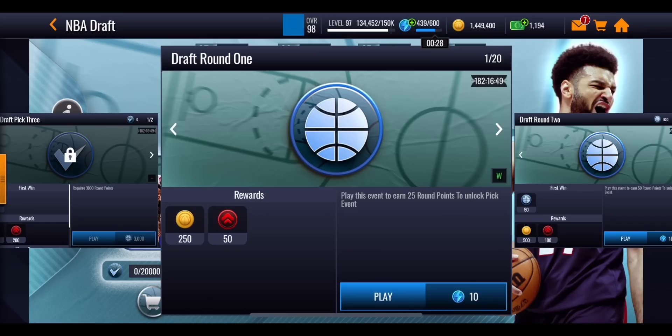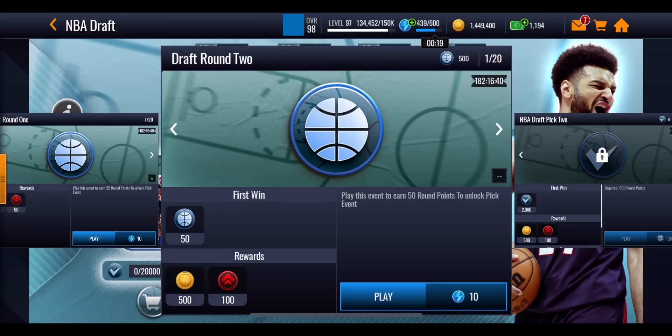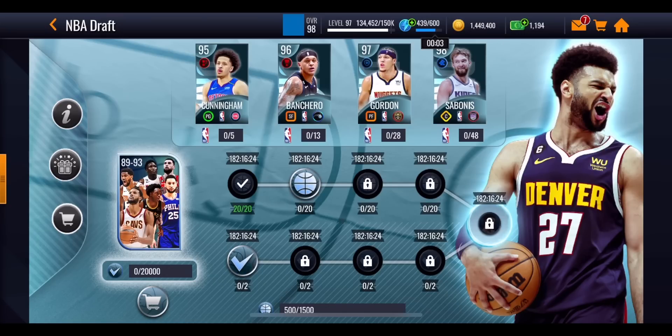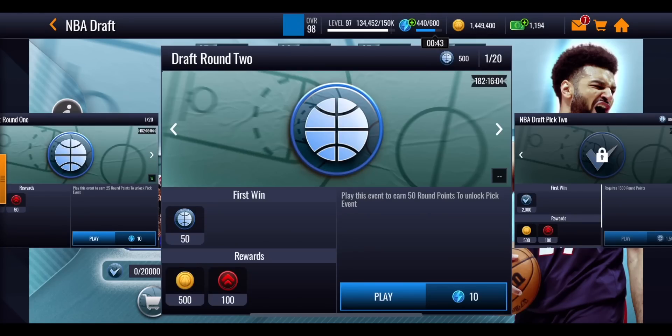They're a one-time offer for you to play through, not costing a lot of stamina at all. Once you play through all 20 of these first events, you will then go on to the second ones, which are the draft round two events. They will give you 50 round points and will also cost 10 stamina. These run throughout the entirety of the promo and there are 20 of them to play through. After completing all 20 of the draft round two events, you will then unlock that third event.